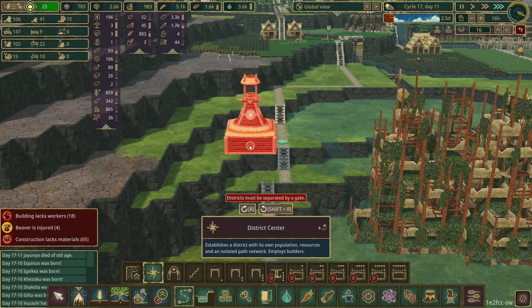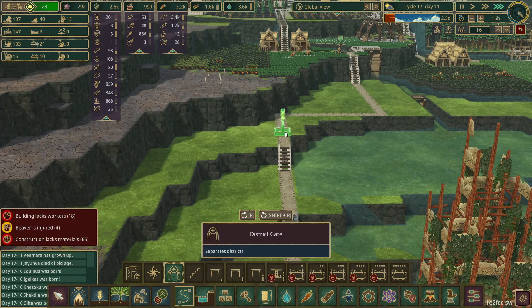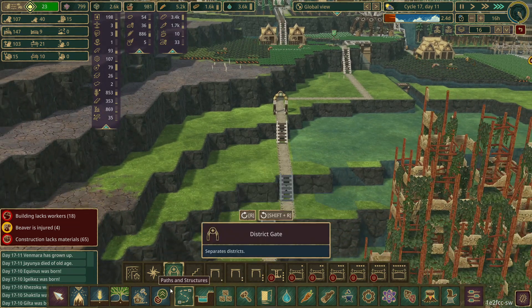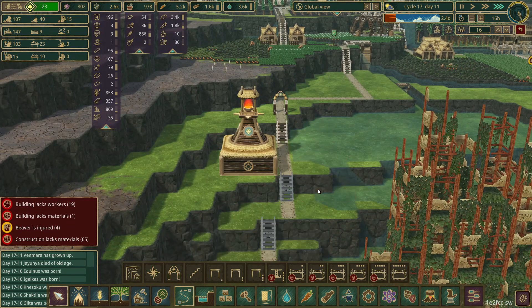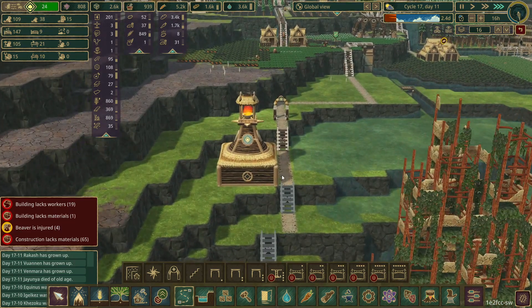Apparently we can't put that there - I know why. We need to demolish a path and put in the district gate like so. And then we can put the district center down in here. We need to put the district center in there.